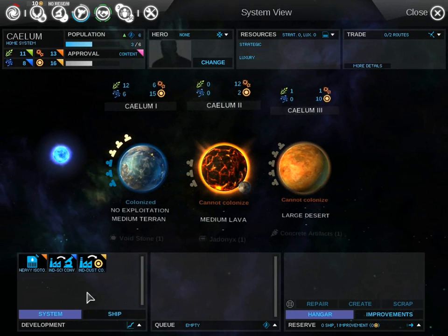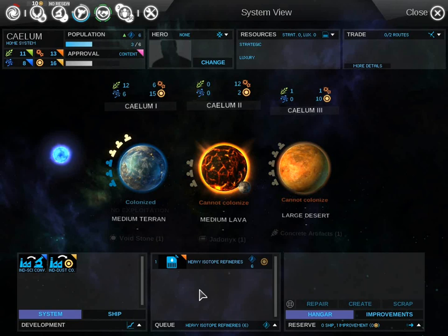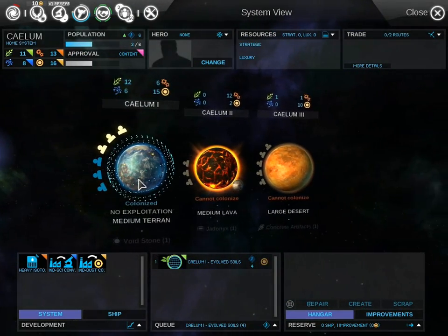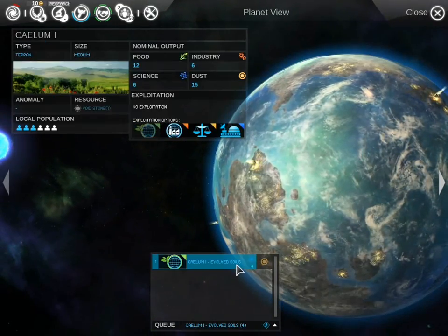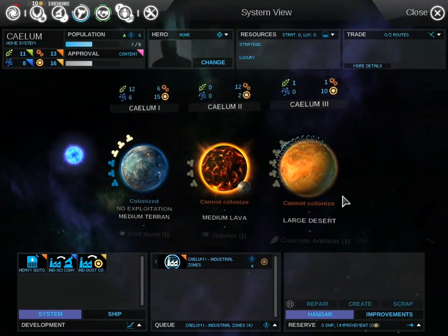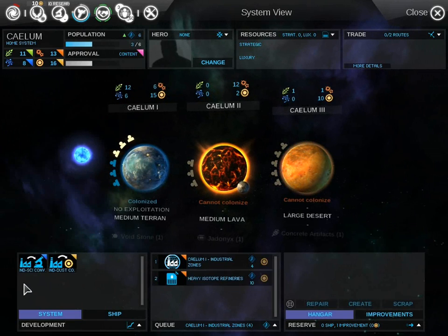For your industry, with the United Empire you start off with heavy isotope refineries. Other factions won't start off with this, but since you do, always go with it. You'll actually want to go with exploitation first — go with evolved soils. Look at your planets: if there's stuff you can colonize, you should probably go with evolved soils. But if I don't have anything to colonize after this guy's up to 6th population, I'm not going to colonize the lava or the desert for a long time. So I'll build an industrial zone and start pumping out stuff, then build the heavy isotope refineries to continue producing a lot.